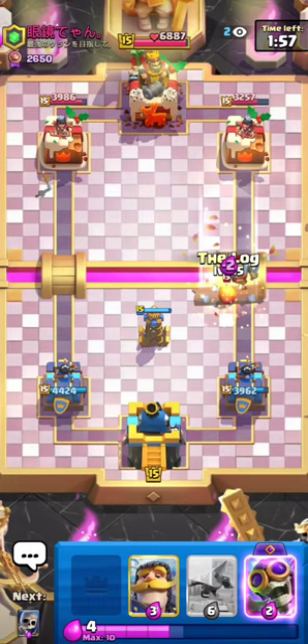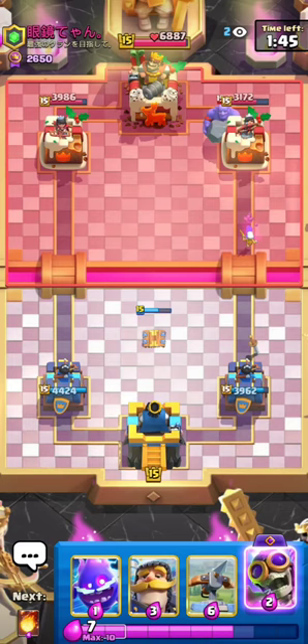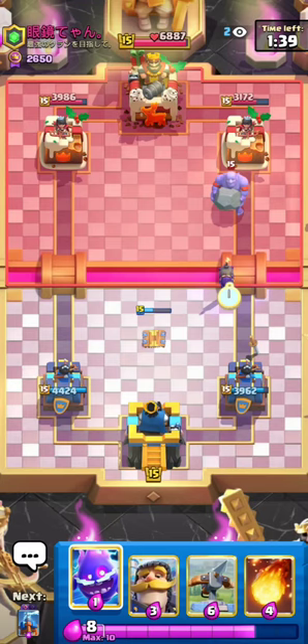Thankfully the Tesla does pop up. Just going to Skeletons in case. It looks like we are down a fair amount of Elixir, because he went Bowler when I was at 5. Little Elixir counting tip for you guys: if they go for something at the back and you're at like 5 or something, it probably means you're down quite a bit of Elixir. Nonetheless, I'm still just going to Bomber the bridge. That's a double bounce on the tower, guys. Look how broken Bomber is.